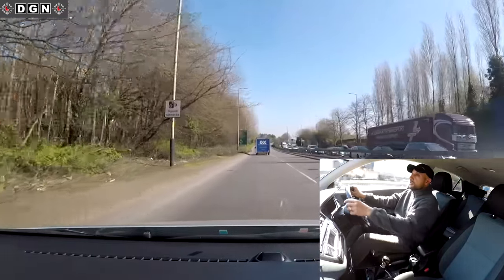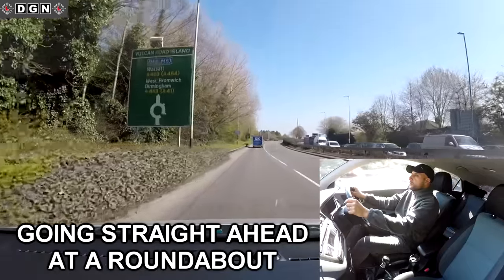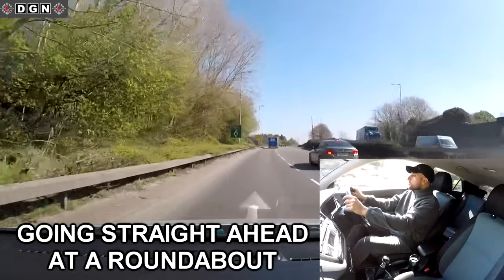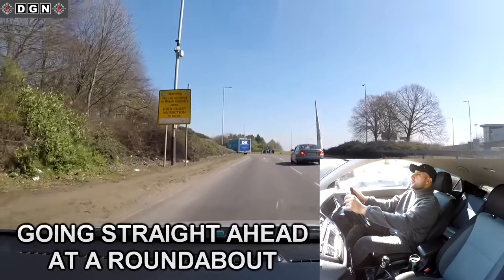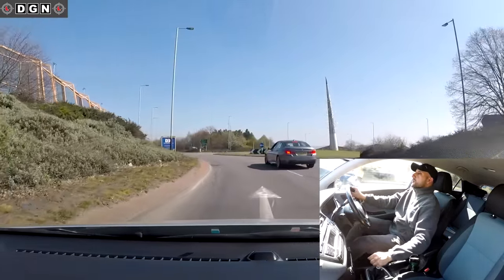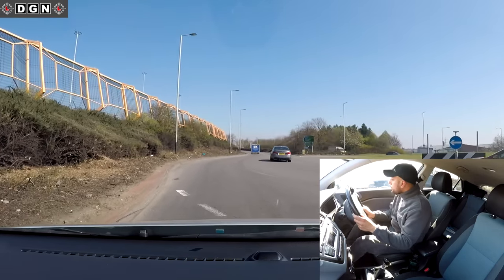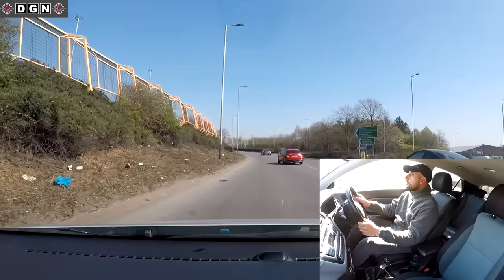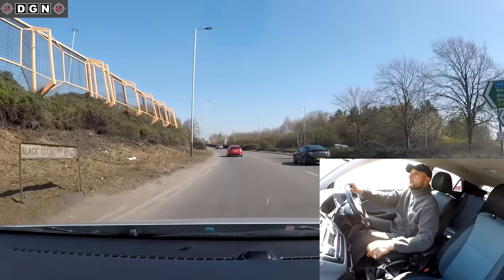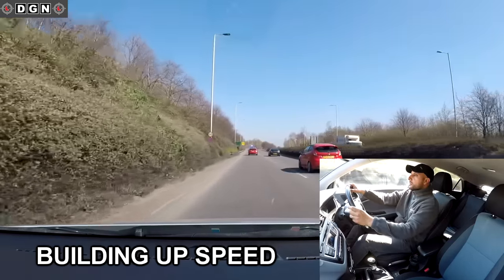On a carriageway at 50 mph, there's a roundabout coming up. Going straight ahead, first exit: checking mirrors, being aware of surroundings, slowing down, selecting gear two, staying in my lane. Looking to the right - there's a gap after the red car. Staying in lane, checking mirrors, then signaling left to tell everyone I'm coming off, then building up speed back to 50 mph to keep up with traffic.